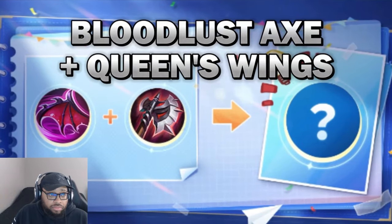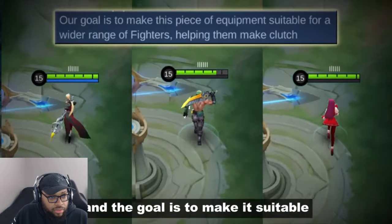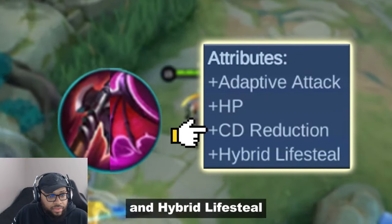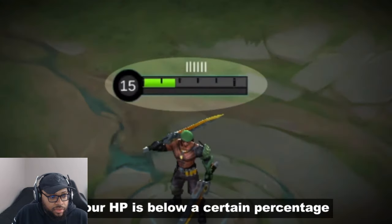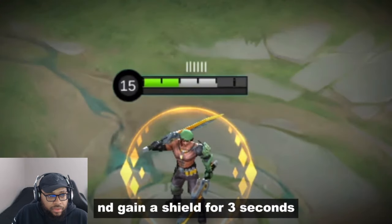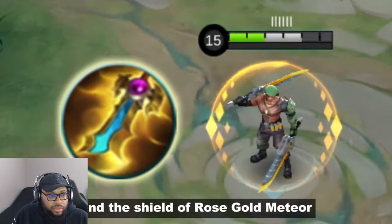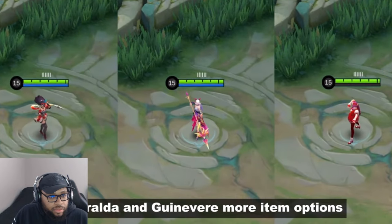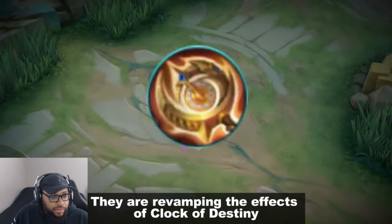Bloodloss Axe and Queen Swings combination — the developers will combine Bloodloss Axe and Queen Swings into a single item. The goal is to make it suitable for a wider range of fighters. It will have adaptive attack, HP, cooldown reduction, and hybrid lifesteal. If your HP is below a certain percentage, it reduces the cooldown of all skills by X seconds and grants a shield for 3 seconds. The effect has a cooldown, still undecided. It has the stats of Endless Battle and the shield of Rose Gold Meter, and it's now adaptive attack — giving Sylvana, Esmeralda, and Guinevere more item options.